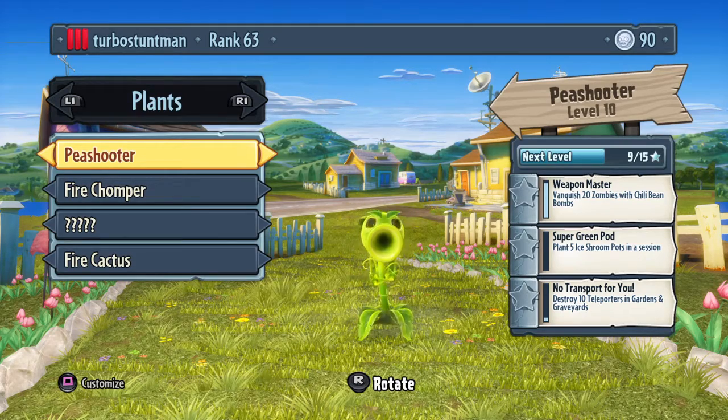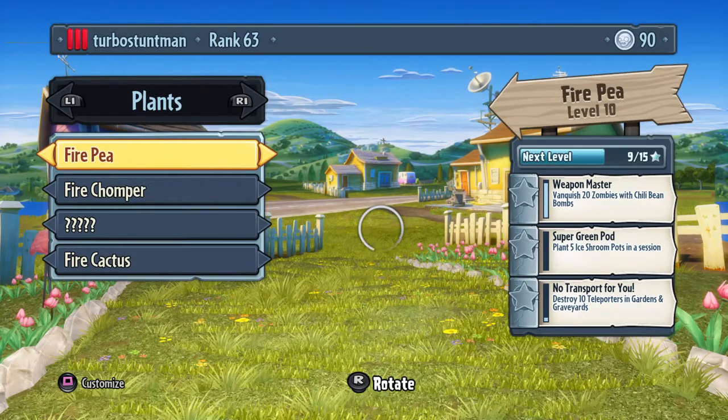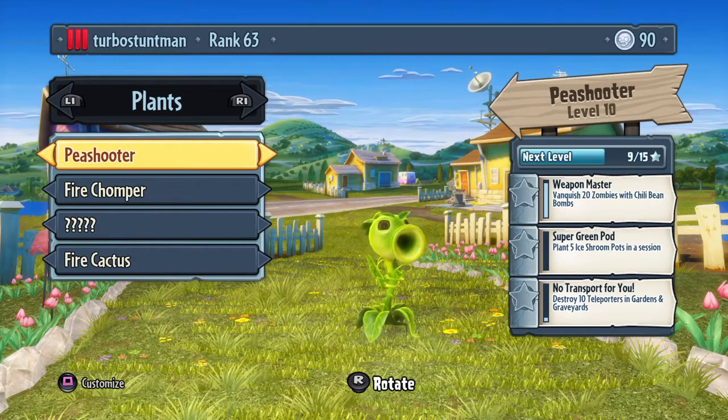We'll tell you what's the worst. Next up, we have the Fire Pea. I forgot to tell you — this guy does 20 damage, and I think 25 on a critical. How can we do five more damage on a crit?